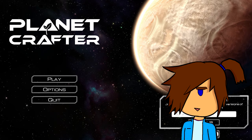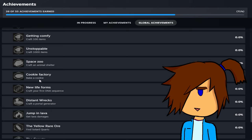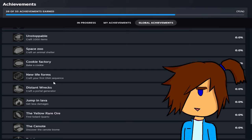If we look at the achievements here real quick, it seems like they added a bunch of the old ones as well, or ones that should have been in the game already — crafting up to a thousand items, animal shelters, bake a cookie, something we could have done before, but I guess they just thought about adding it now. Craft the first DNA sequence, which is how you get the animals. Craft the portal generator.